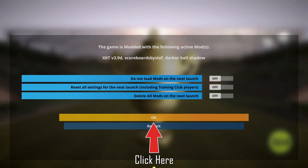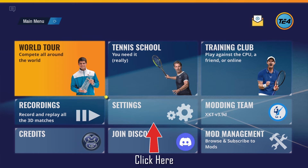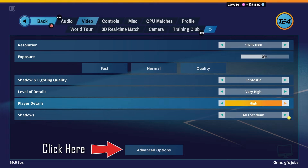Just click OK and go to Settings again. Press the L1 button and navigate to the Video tab. Select Advanced Options.